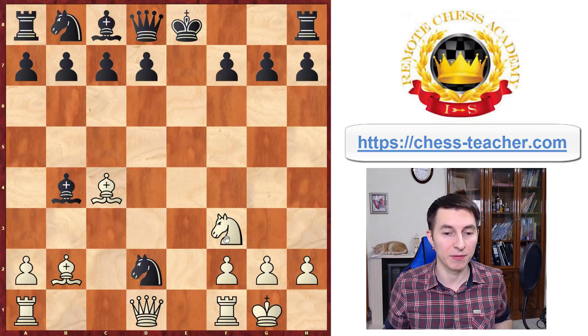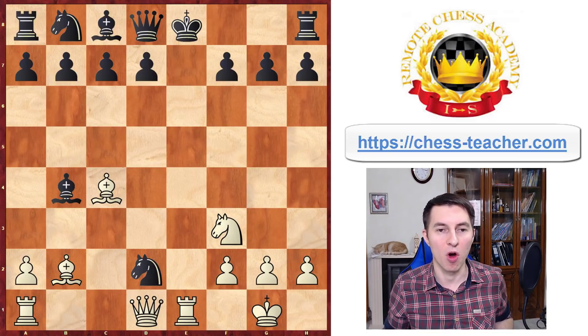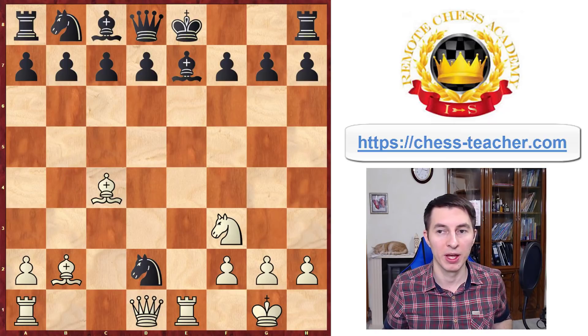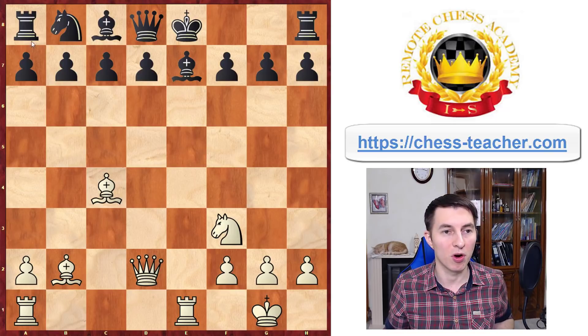But now instead of recapturing with your own knight, you play a very crucial intermediate check: rook to e1. This move can easily get your opponent off guard because they were hoping you're going to recapture, but instead you transition into the attack. If black doesn't want to lose their right to castle, they're going to cover their king with the bishop and then queen takes d2. You can see that you are fully mobilized while black for the most part is still completely stuck in their development.